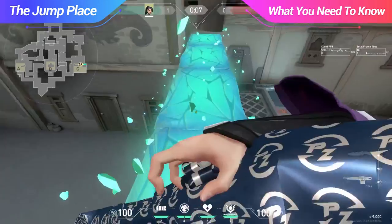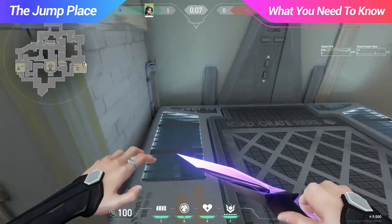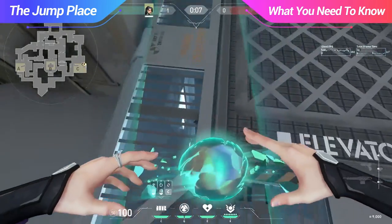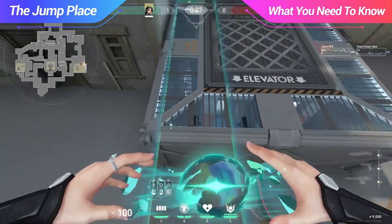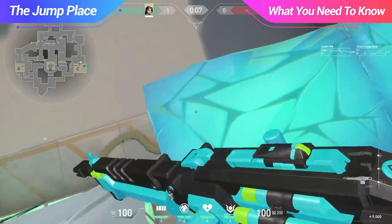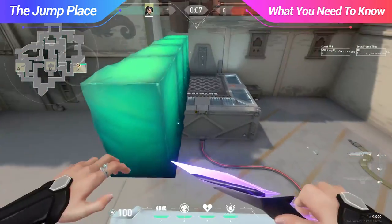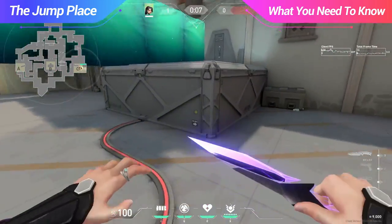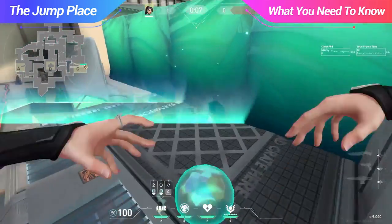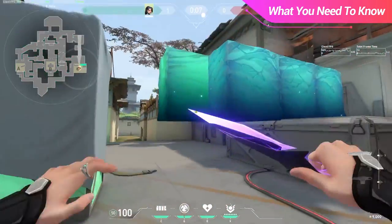The first one, the jump place, is used to extend the wall a longer distance to give you more room to work with. This is done by walk jumping off of an edge — not run jumping — and after your body is about one link away, you place the wall. This will extend the wall further than if you normally placed it on the edge. This is pretty difficult, so you'll want to try this in custom games. These walls are hard to do and you only get one per round, so make sure to practice.